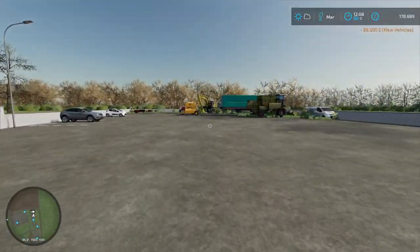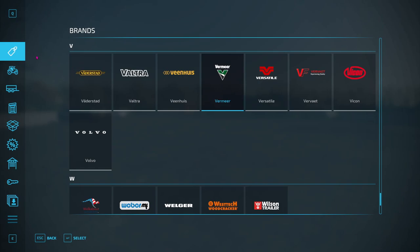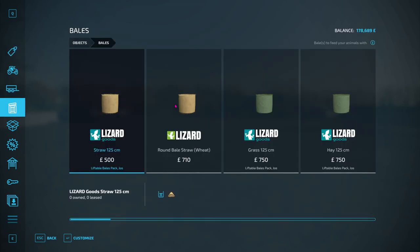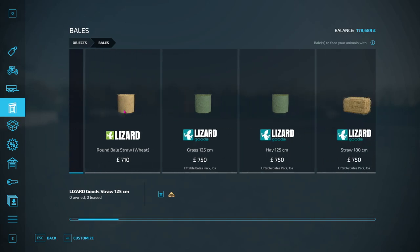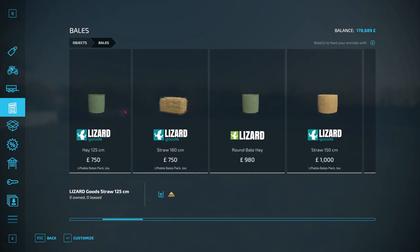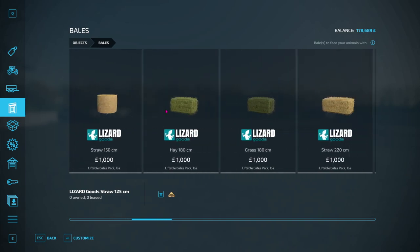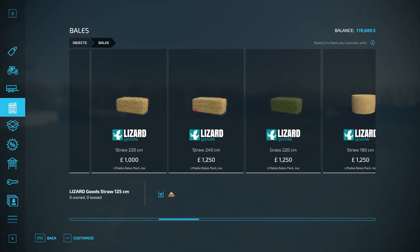I need straw as well, so I might bring down the telehandler. I do believe it's in here. I need two big straw bales and I'm looking for the 180 ones.